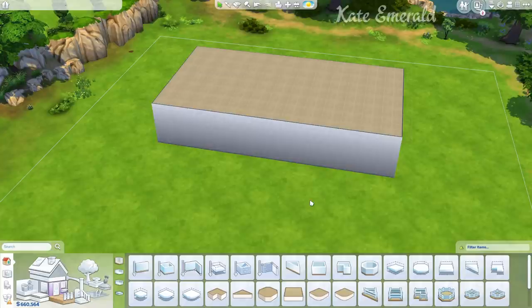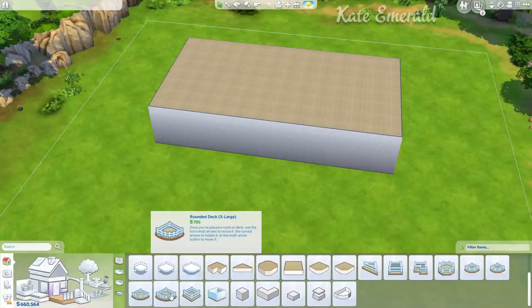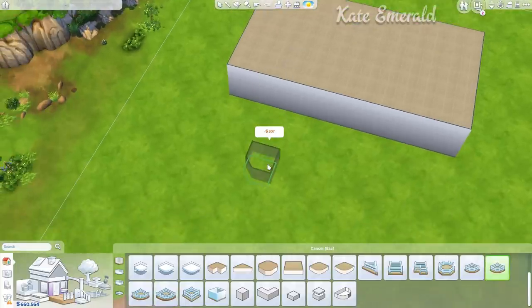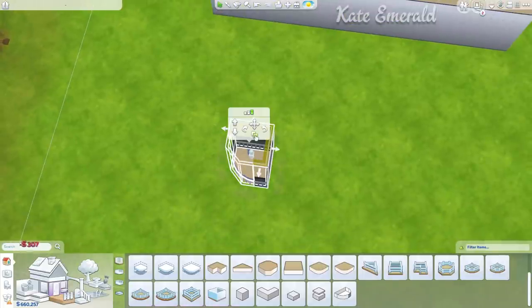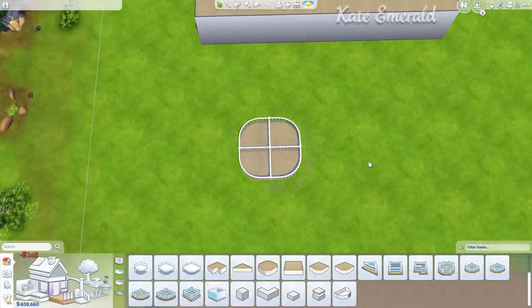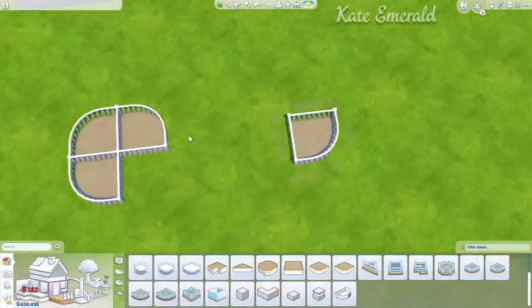We are starting off with building a round foundation. Down here you can see we have different types of round foundation pieces. I always use the ones with a fence attached to them and I'm going to show you why. I'm going to combine four of them so you can see what's going on. As you can see, this is not a perfect circle, but we want to have a perfect circle.